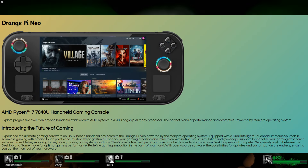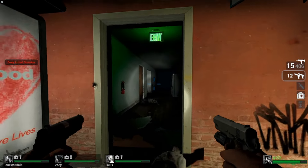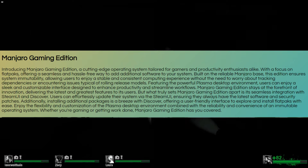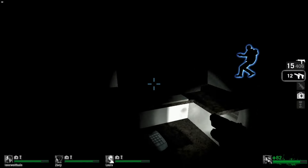The specs and hardware were discussed, of course, but what interested me was the software. It's running a version of Manjaro called Manjaro Gaming Edition. For those who might not know, Manjaro is a Linux distro that's based off of Arch Linux, which is also what SteamOS 3.0 is based off of.